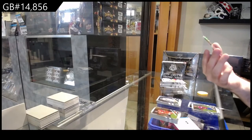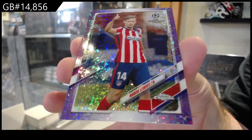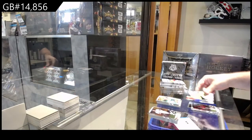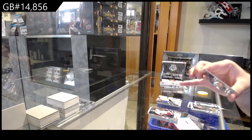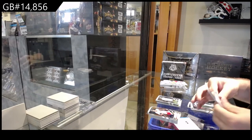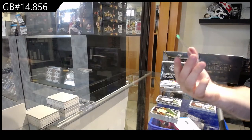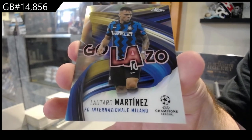We've got a blue numbered to 250 of Laurent — Laurent blue to 250. Future Stars of Reina. We've got a refractor of Neu Haas — Neu Haas, so the N spot refractor. And a — what are these called? — Martinez, oh spot, fair enough for Martinez. Go Lazzo.